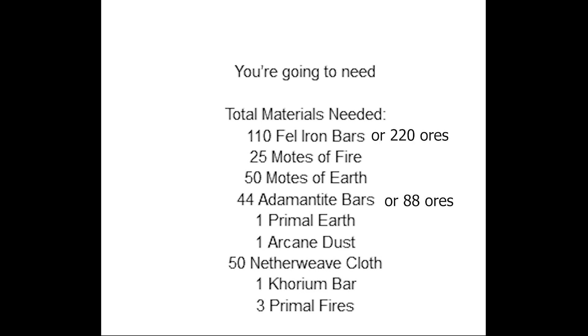So these are the total materials that you're going to need. You're going to need 110 Fel Iron Bars. If you want to make Fel Iron Bars from Fel Iron Ores, you have to remember that it takes 2 ores to make 1 bar, so you're going to need to smelt 220 Fel Iron Ores.